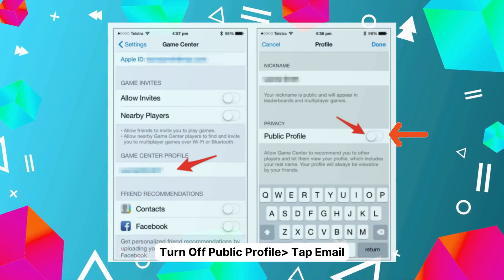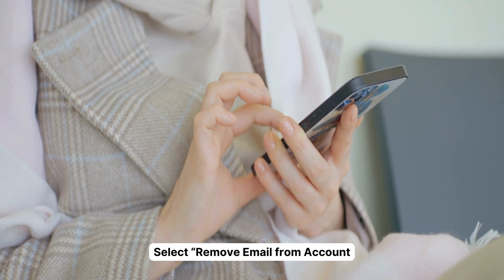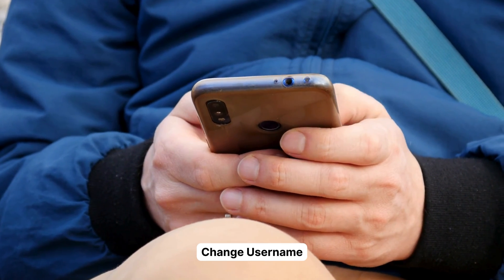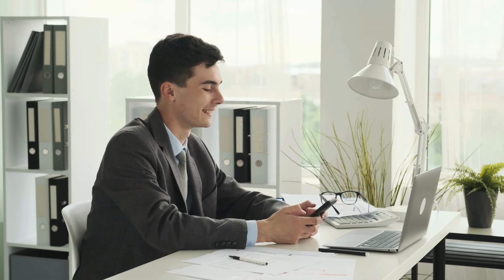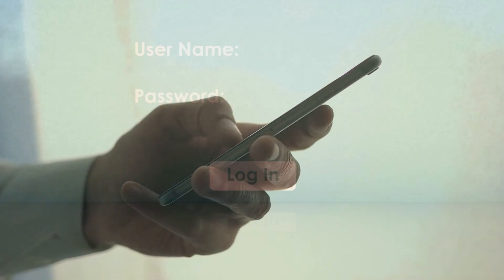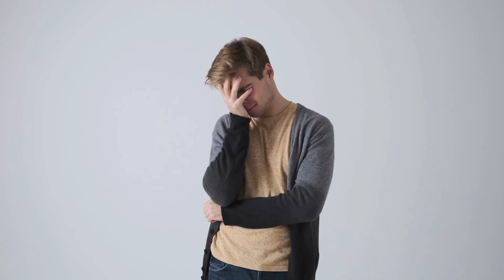Turn off your public profile and then tap on your verified email. From the options, select Remove Email from Account. If you're feeling particularly daring, you could even change your username while you're there. Finally, sign out of the Game Center by tapping Me, Account, and then Sign Out. Keep in mind, doing this only removes your public profile and email addresses from Game Center, but it might still show up with a sign-in prompt when you launch a game.